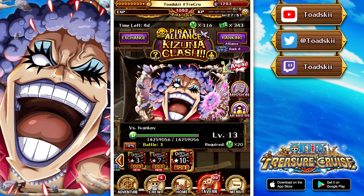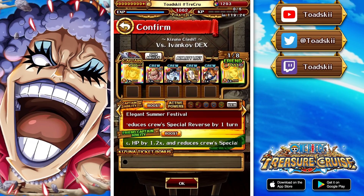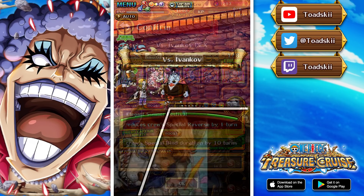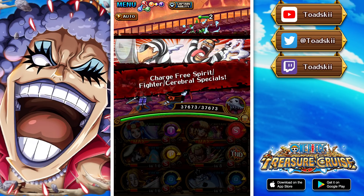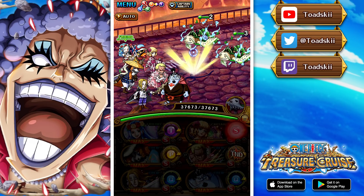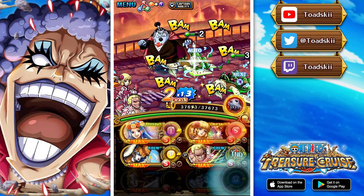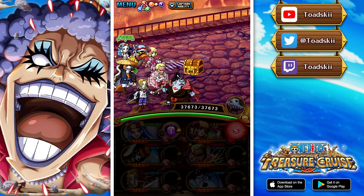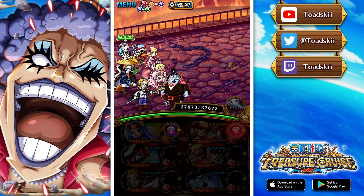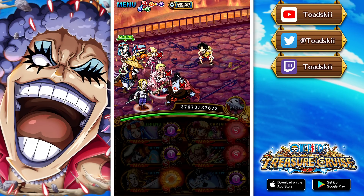Intro out of the way, let's jump into the video with teams versus the Kizuna Clash against Ivankov. Starting with the DEX bosses, the first team is the free-to-play team created in my preparation video. Having VV as one of the captains makes this fight incredibly easy, as there are two different variations of special bind — one on stage 2 and one on stage 3. VV as captain resists up to 10 turns of special bind, so you don't need to worry about it at all.